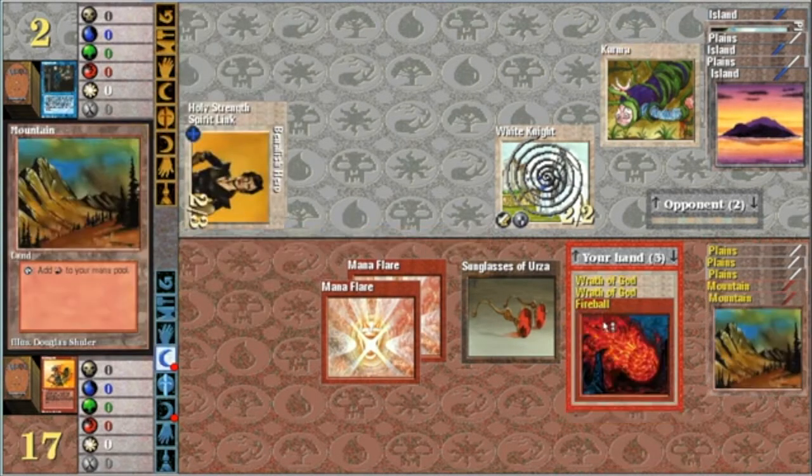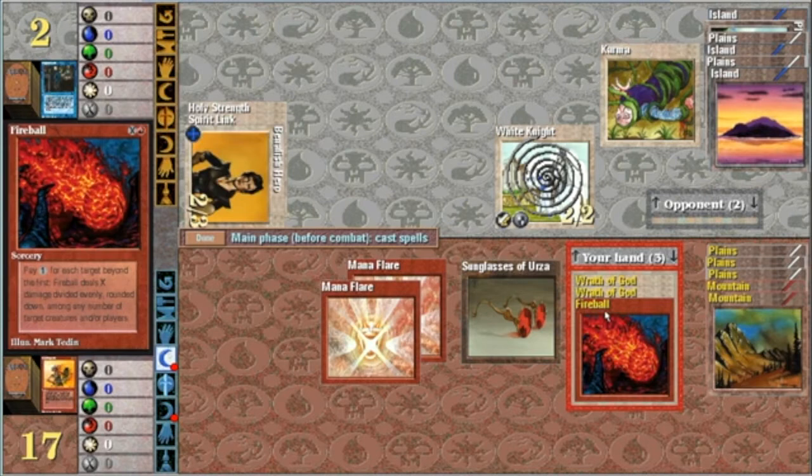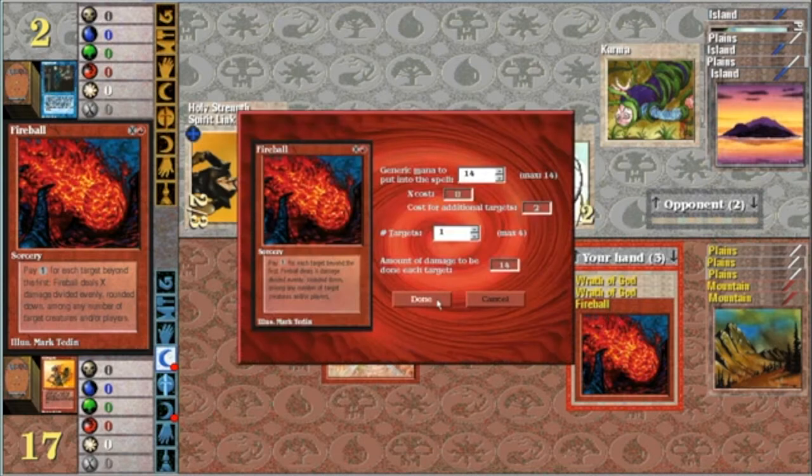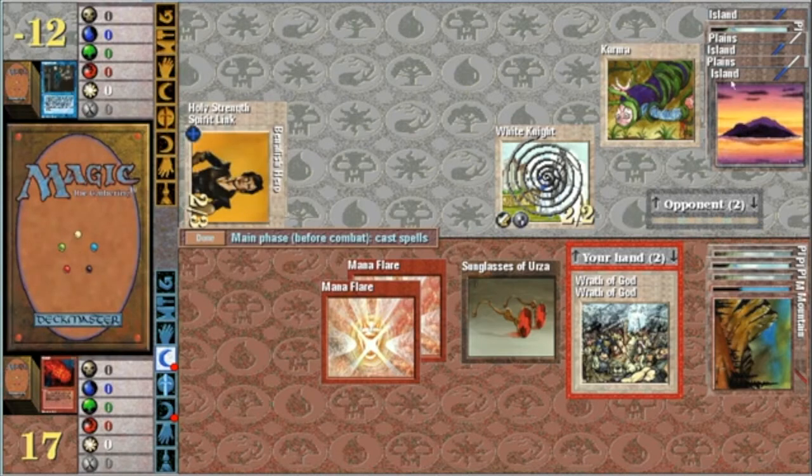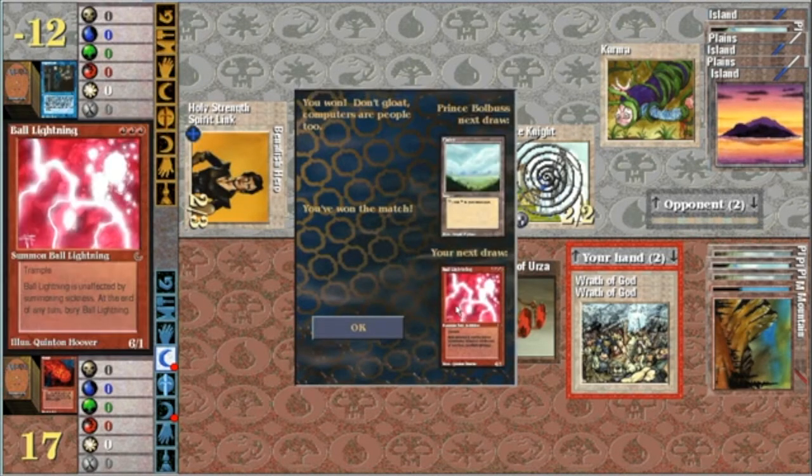Love the artwork on Holy Strength. We could use Wrath of God, but we're just gonna go Fireball. One target — this will be 14 damage. He's got nothing, no counter spell. And I had a Ball of Lightning coming up. Beautiful.